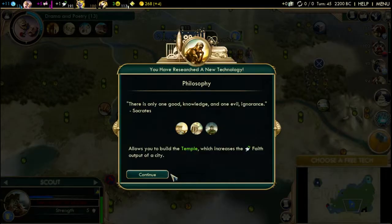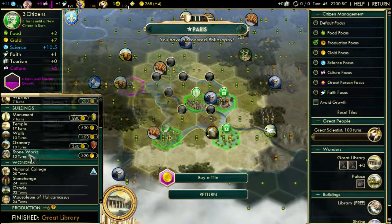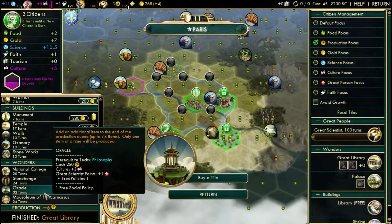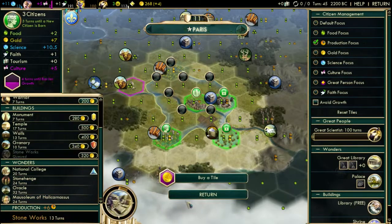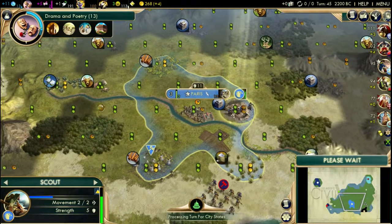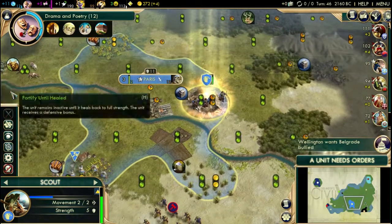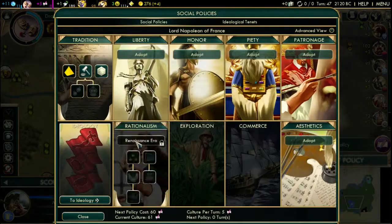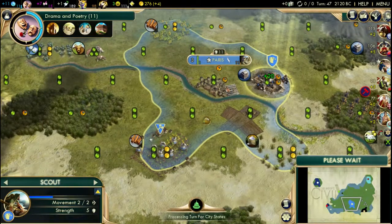Now we're gonna grab Philosophy and just snowball the heck out of it. I think I want the Parthenon though — 13 turns. Can we get something in 13 turns? Stoneworks — that would be a good idea. We're gonna need to pop that Settler though if we want that spot. Now we can get the free culture — boom!